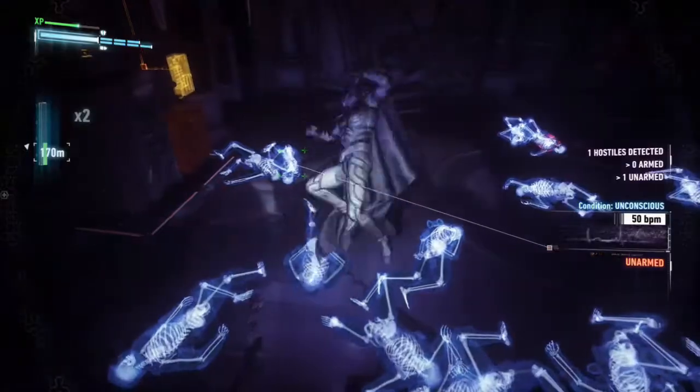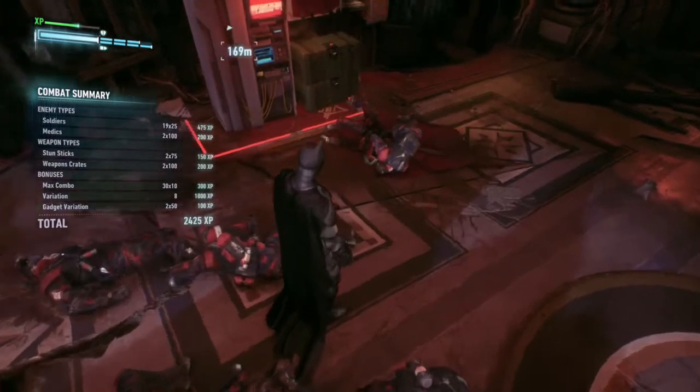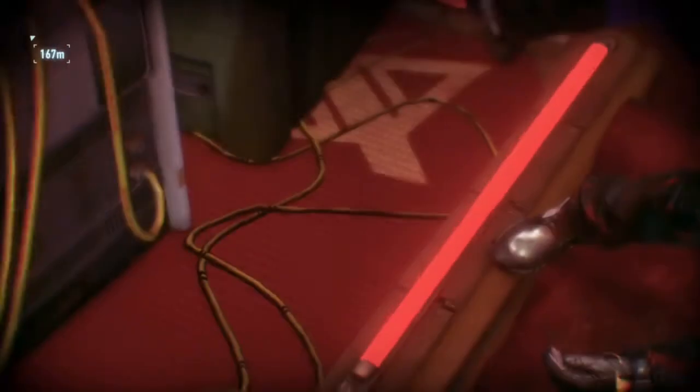To start off, we have our first glitch which has the Joker's skin merged with one of the militias. This glitch has happened because when you are hallucinating the Joker through the game's story, he will occasionally pop up when you are fighting, but the militia will turn back to normal if you look away. Here, it seems like the game has gotten confused and is not sure which skin it is supposed to be displaying.